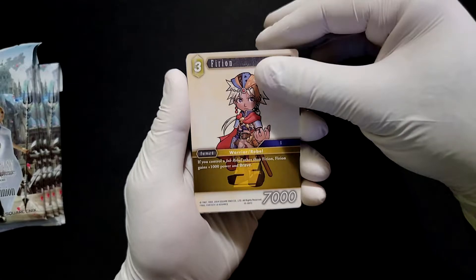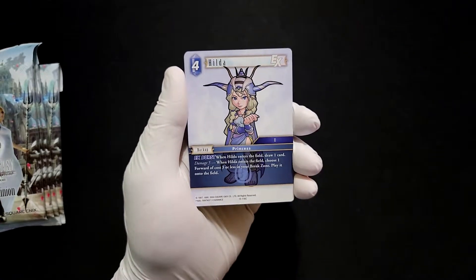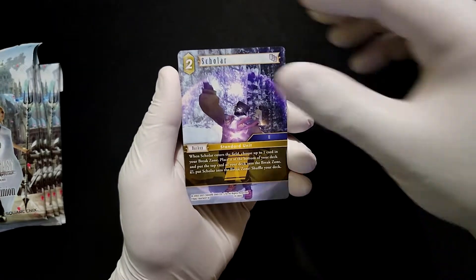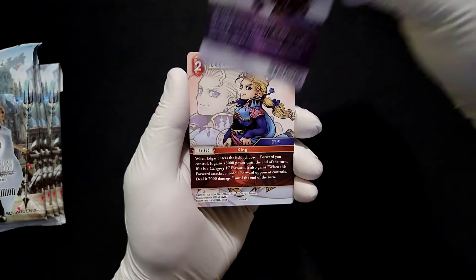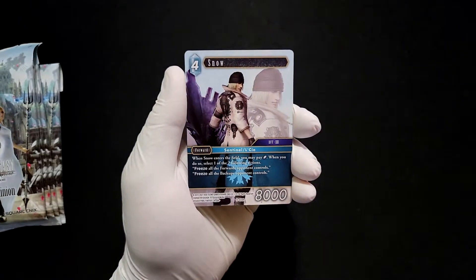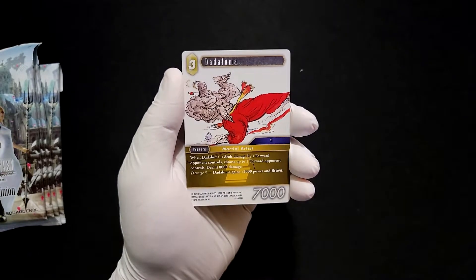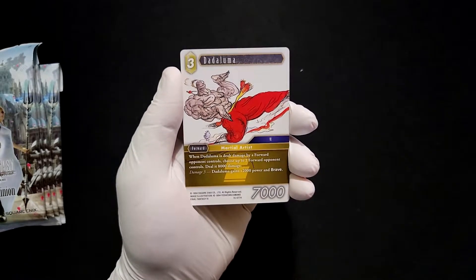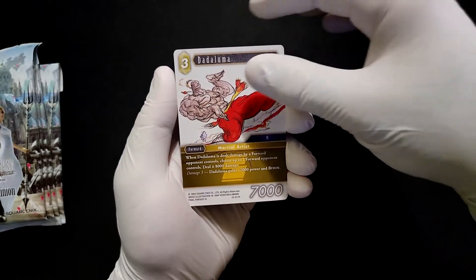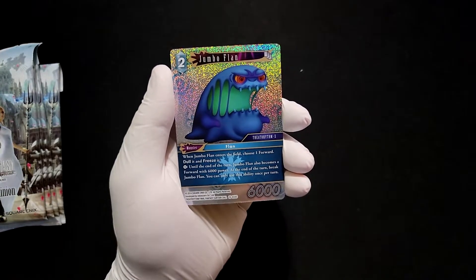Next pack starts with Furian, Imetallion, Queen Hilda, Princess, Edgar from six, a hero Dataluma doing his weird run thing or whatever it is, then have an almond foil of some delicious delicious Flan.